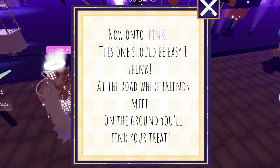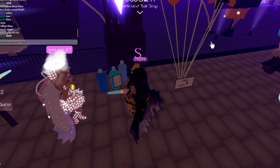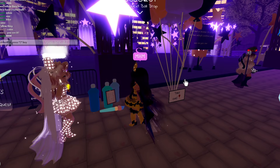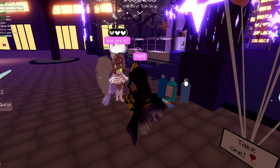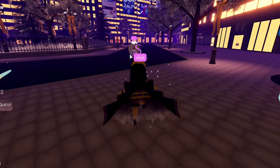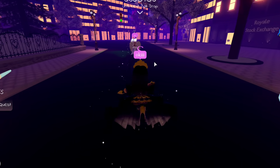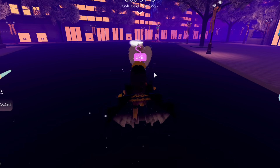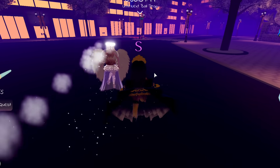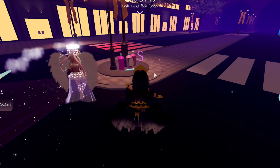The next clue is for pink: 'At the road where friends meet, on the ground you'll find your treat.' So we're going to find the pink paint next. Directly from the blue paint, we travel down the road straight towards the sewers. A little bit up ahead you can see the pink paint right next to the lamp post.